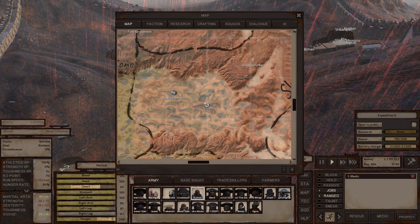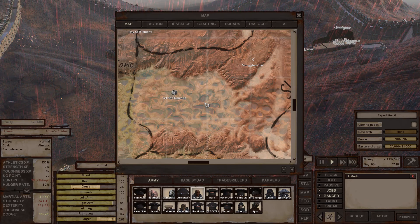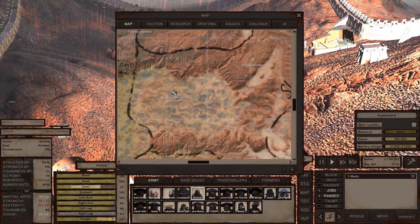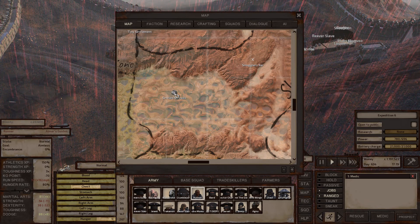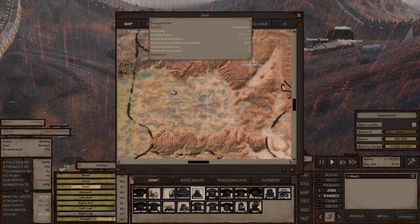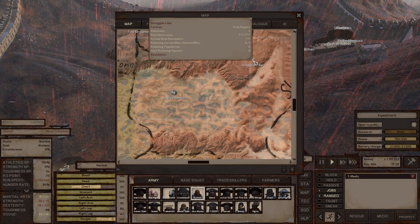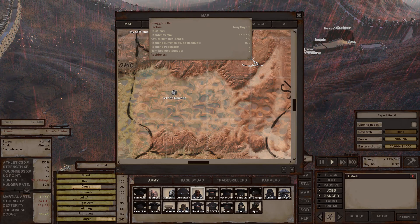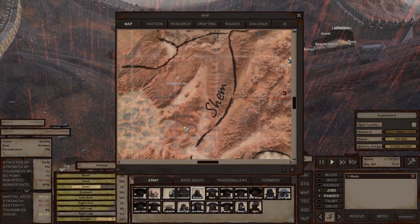Shem is kind of a mid-game zone with Band of Bones enemies in the 40s stats range, beak things, and frequent dust bandits. The settled nomads village has the only unique recruit animal in the entire game — a goat named Cornelius. The Smuggler's Bar is owned by the Gray Flayers faction, which is part of the swampers, so it sells sake at a discount and buys cactus rum at a premium despite not being in the swamp. Shem has nothing else notable.